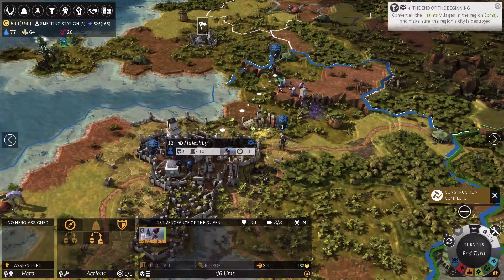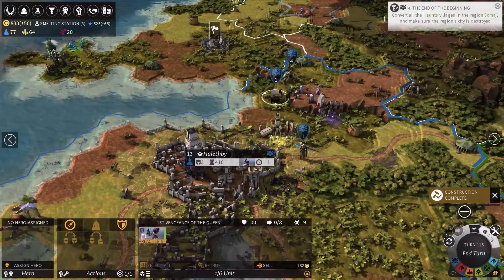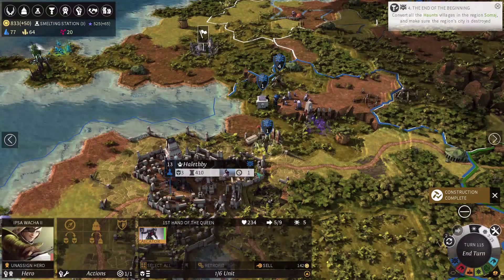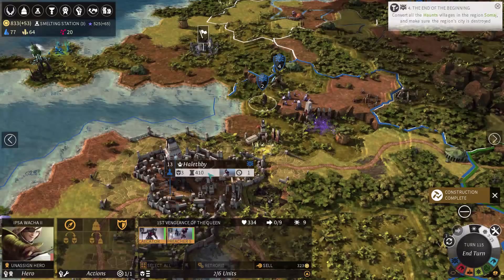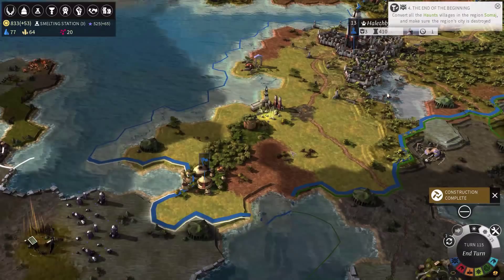Do I really want two preachers in this army? I think two preachers are a bit of an overkill — it's not really a good combat unit, it's just good for the buff. Okay, that's better. Fanatic, Minotaur — yeah, I'd like a mix of both. I won't be replacing the Minotaur village, that's for sure.